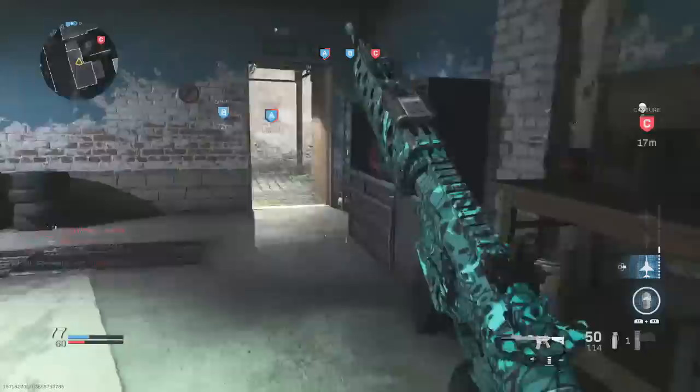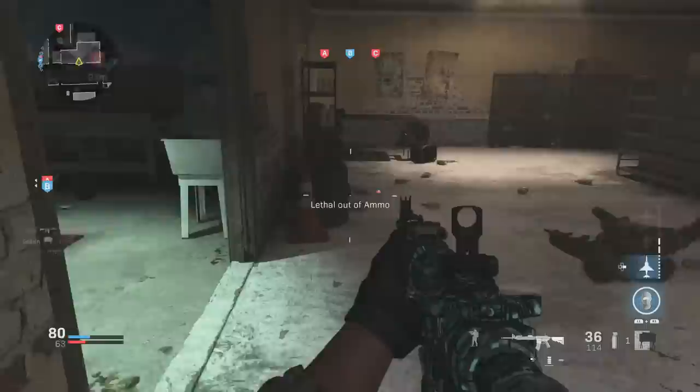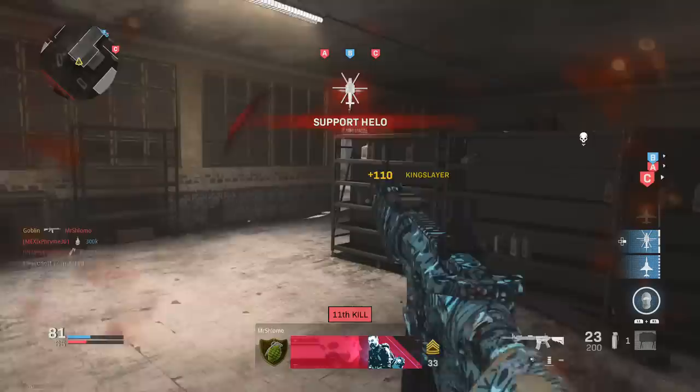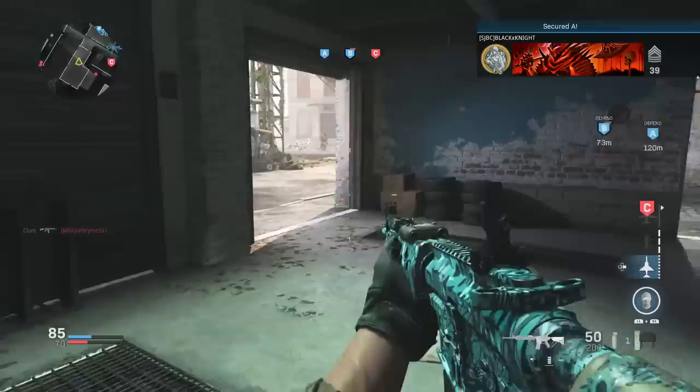The recoil on most assault rifles in this game is fairly controllable, and this weapon also has a super fast time to kill. It can literally compete and sometimes outclass SMGs up close. It is pretty much unbalanced at this point and I would probably bet money that this gun gets nerfed a little bit in the future, but who knows. Obviously when patch notes come out I will update, but just going off my knowledge of Call of Duty, I don't think this weapon should be this good — but it is, so why not use it.